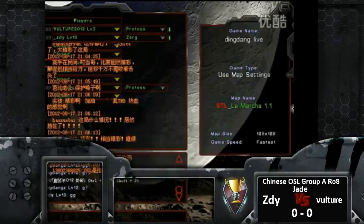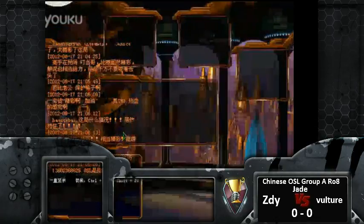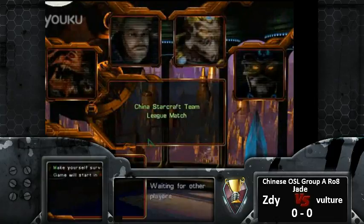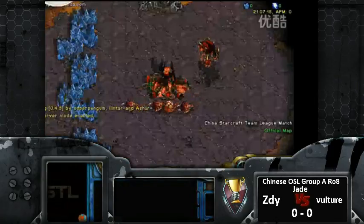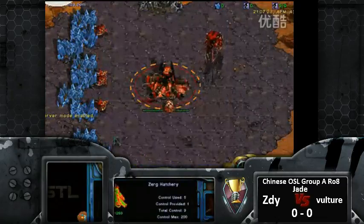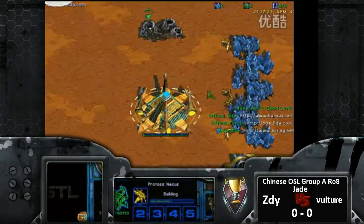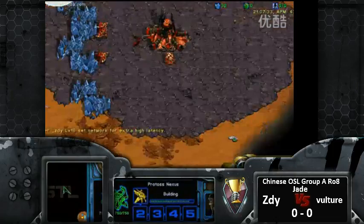Alright guys, we're back for another video. For YouTube people and people on the stream, this is going to be the Chinese OSL round of Group A, round of eight. The map's going to be Jade, spawning on the bottom left as the red Zerg will be Ziddy, and the yellow Protoss should be Vulture — awesome stuff right there.